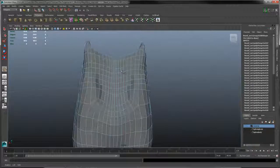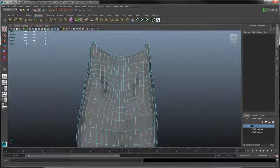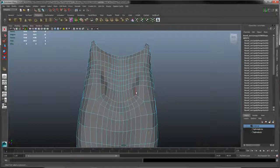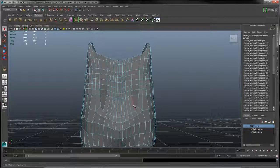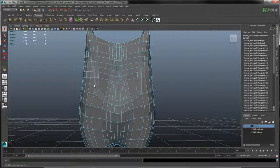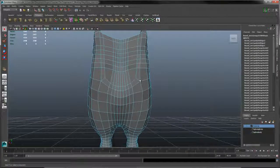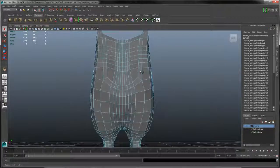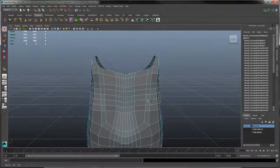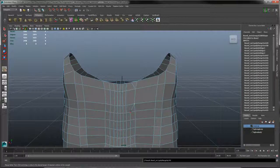Around the back we can do a lot more. We could remove many of the edge loops there. Switch back to edge mode and choose selection mode on the left-hand side. Just double-click on a few of the edge loops — Ctrl and Delete — and do the same along here. So now we've cut it down to almost half of the poly count it was before. Let's go back to vertex selection mode, go to Edit Mesh and Merge Vertex Tool, and merge some more vertices.